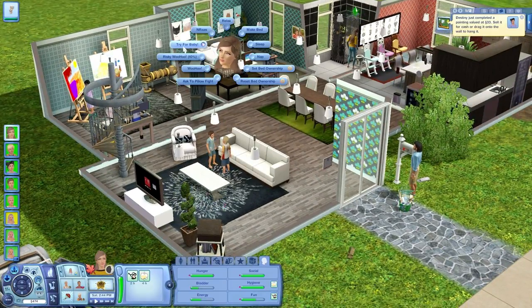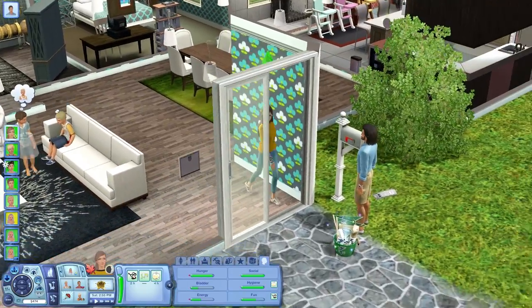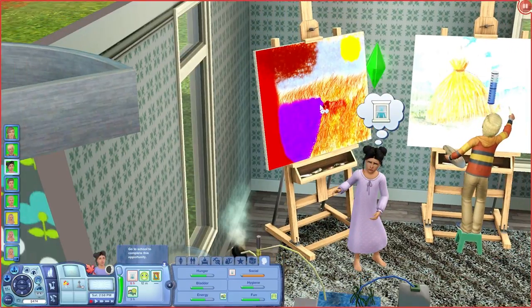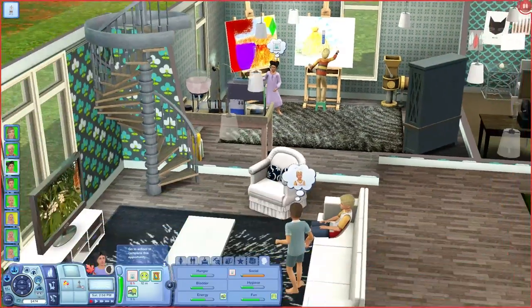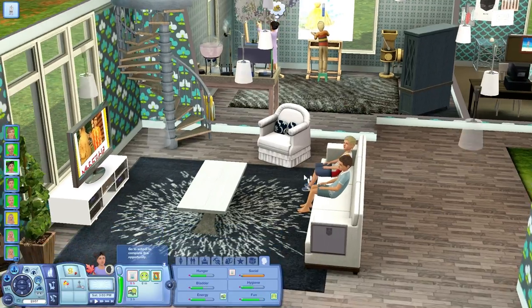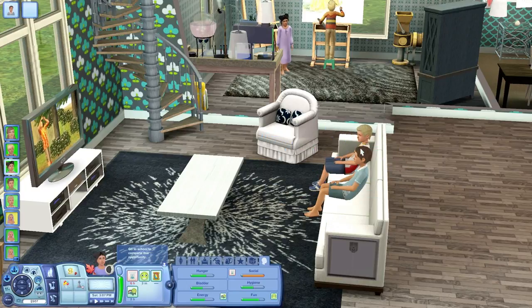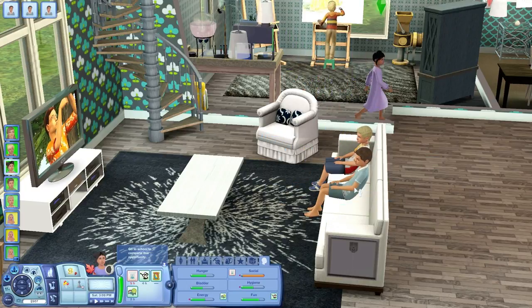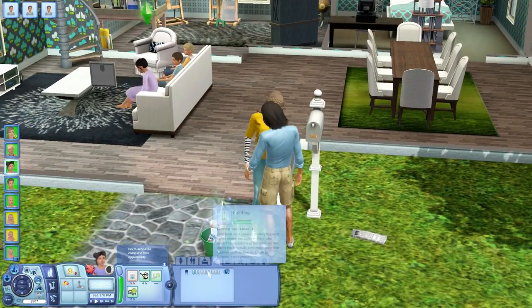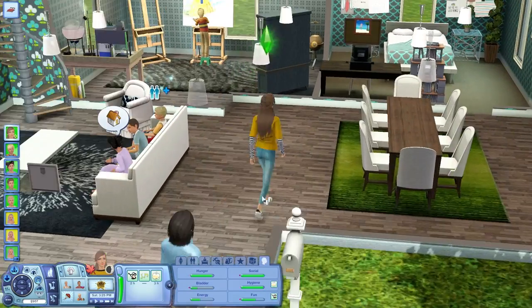Let's go try for a baby with Eduardo. Her painting is worth 33 simoleons — awesome, good job girl! I've never seen this painting before; it's like a dog drinking from water — go ahead and sell that. I'll probably keep her around for a little bit after she ages up into a young adult because I really want a painter around. Actually I'll get Avery into it — does she have the painting skill? She doesn't. Alright, they're going to try for a baby.